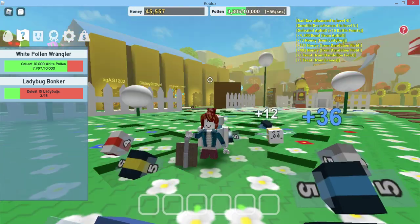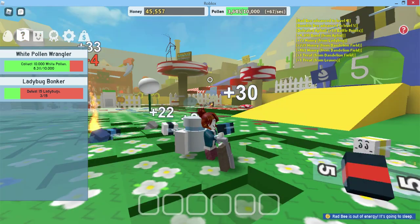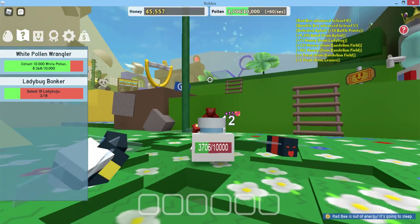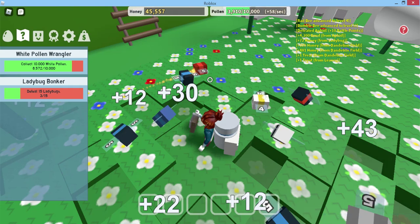I'm using a remote controller right now. How do I change my face? By the way, I have 12 bees right now. 12 bees.